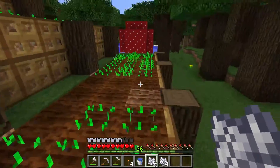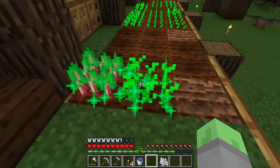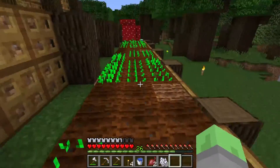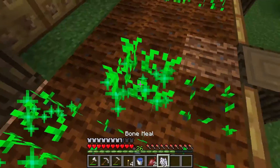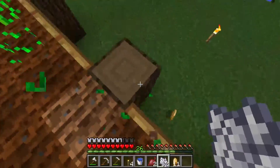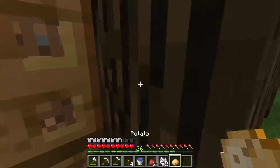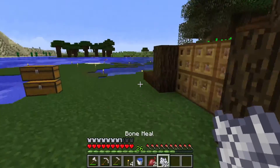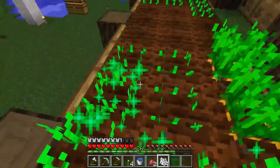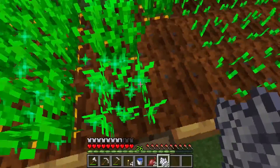We have some crops growing right now — some wheat, potatoes, carrots, and beets. While we have the least amount of beets, I don't really have as much need for beets as we do for carrots and potatoes. I'll probably spend more of this bone meal — my entire stock of bones converted into bone meal — on the carrots and potatoes than on the beets and the wheat, because we have plenty of wheat growing right now but not plenty of carrots and potatoes.